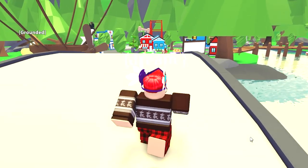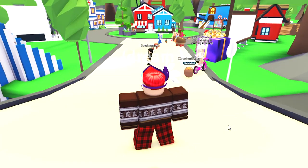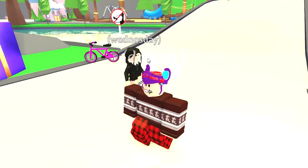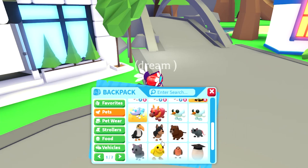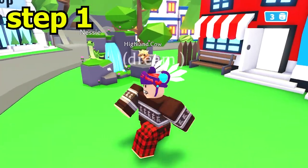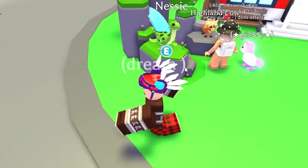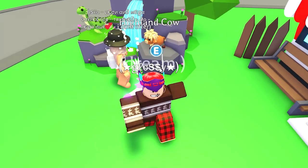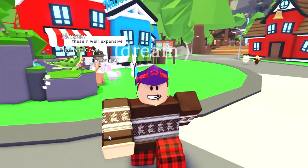What we're about to do right now is step one — how to get the new Nessie monster pet for free. Look, I do not have the Nessie pet in my inventory. The first step is go over to the nursery. You'll see Nessie right here — these are the two new pets in the update. The cow is 2,000 bucks and the Nessie pet is 500 Robux.